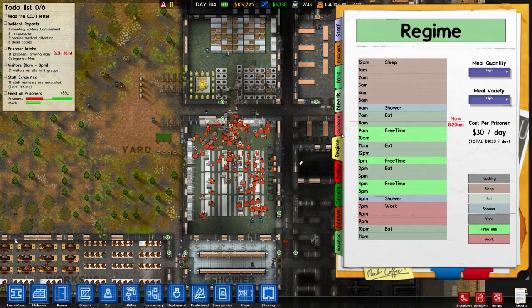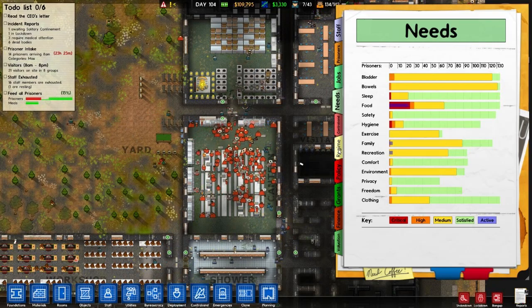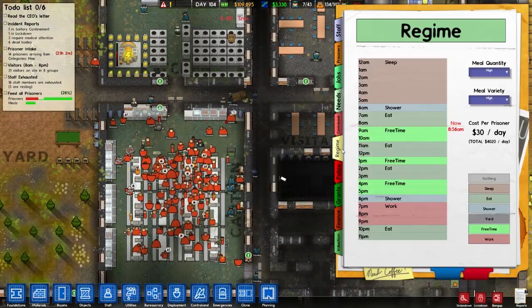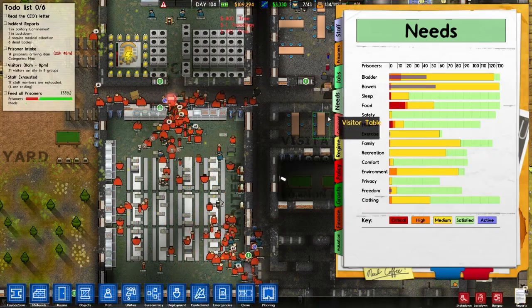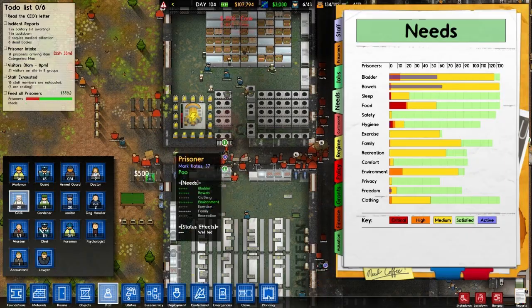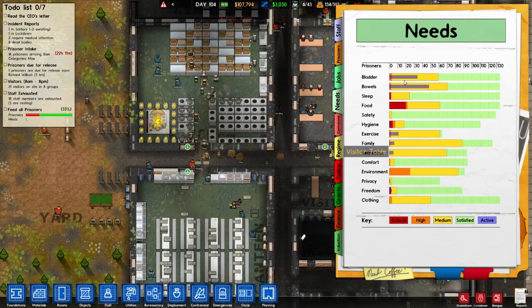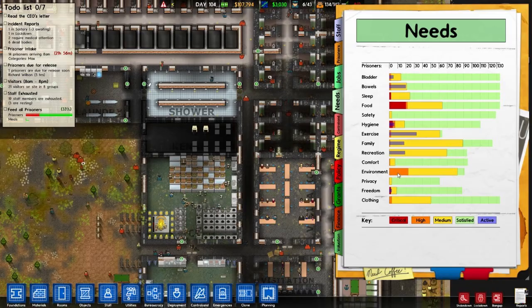Let me give them extra eat time to get that need down - not that it really needs to be, I just want it down there for fun, just because I can. Now cooks - let's just give ourselves 20 cooks for no reason. We're gonna get this. What's that environment need doing? Get back down there. Where are my janitors?